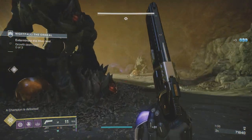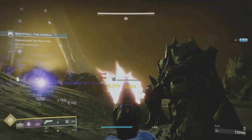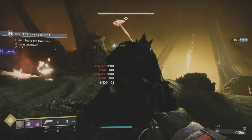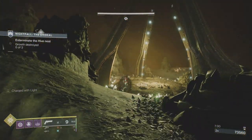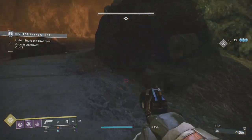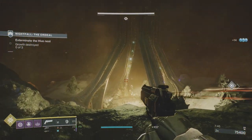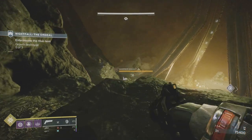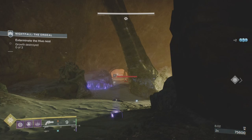When you kill a worm-dropping champion, you get a wave of ads from the center. The first two waves consist of some thrall and a cursed thrall. Shoot the Warmind Cell if it'll even break — that should kill all the rest of the ads. You'll have thrall, four cursed thrall, and an arc-shielded knight — that's what the first two waves give you. The last wave gives you a champion instead — same ads, but a champion instead of the knight. That champion is not a worm-dropping champion.